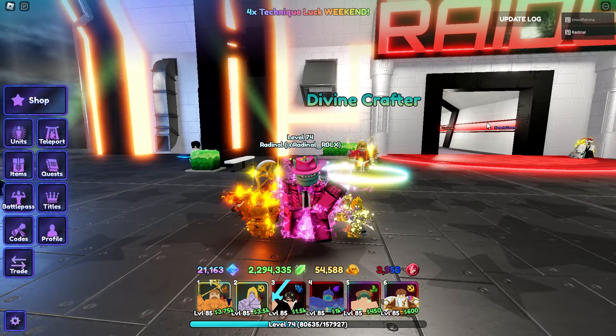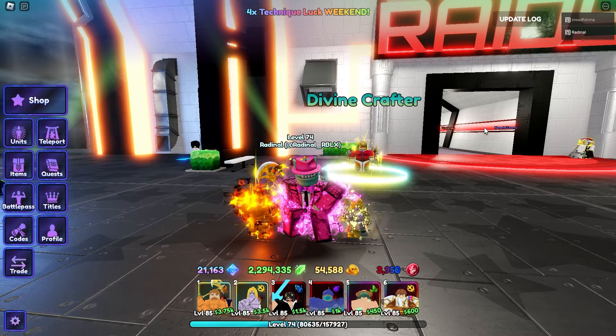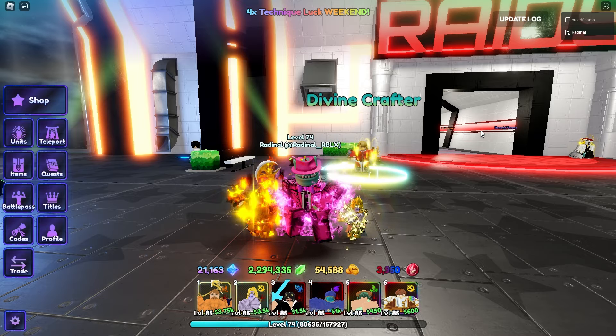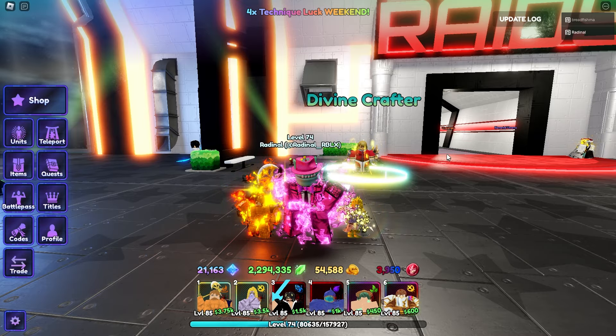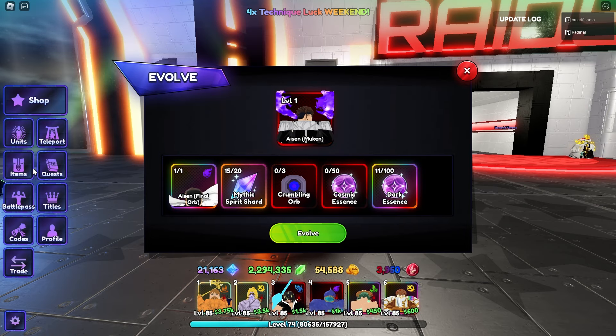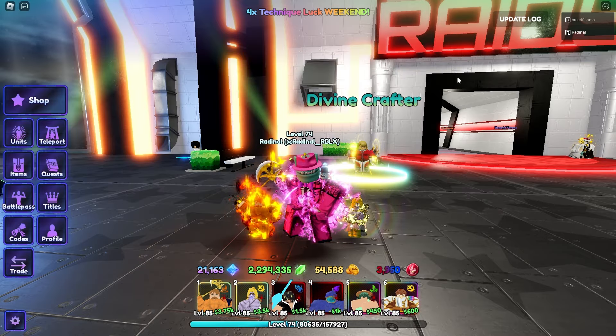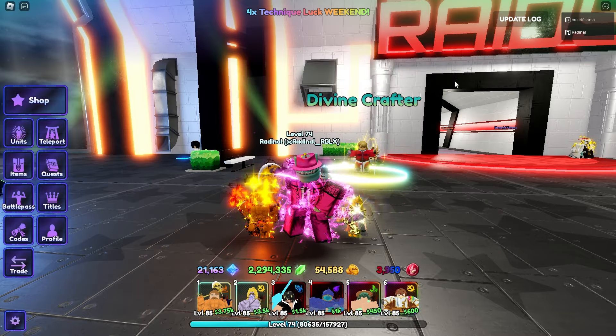I'm going to apologize in advance if I sound tired or slow, because I just got done with an eight and a half hour live stream. During that stream, a lot of people asked me how to get the new crumbling orbs to evolve Aizen, along with how to complete the tier six Soul King Palace portals, which you get from the Wandenreich Raid.